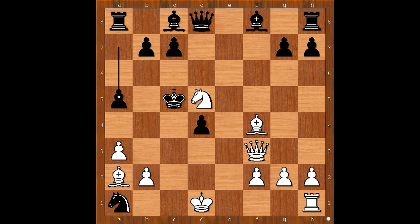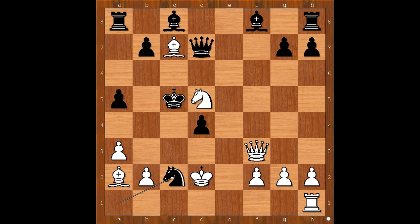Back to our game. After a5, we have bishop takes on c7, attacking the queen. Queen to d7, king to d2, threatening rook takes knight. Knight to c2. This is a very important moment of the game.